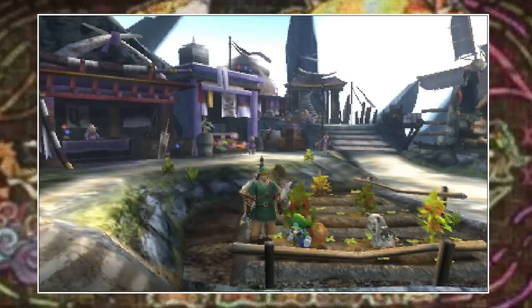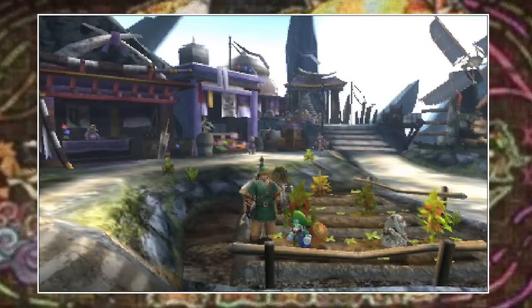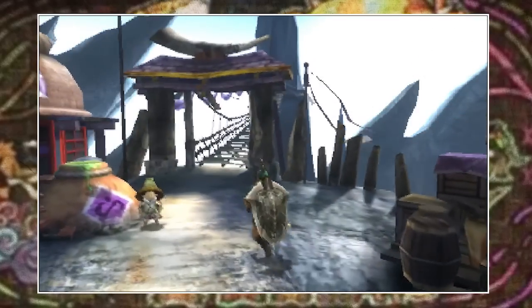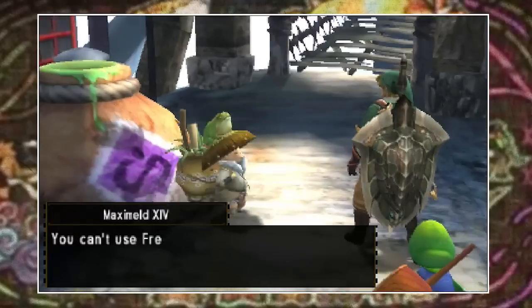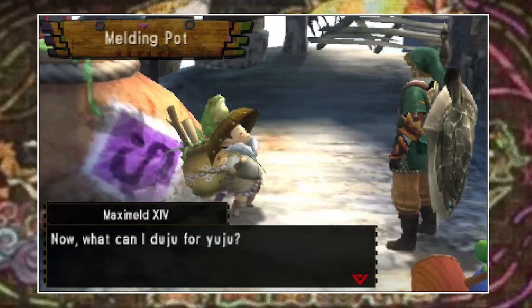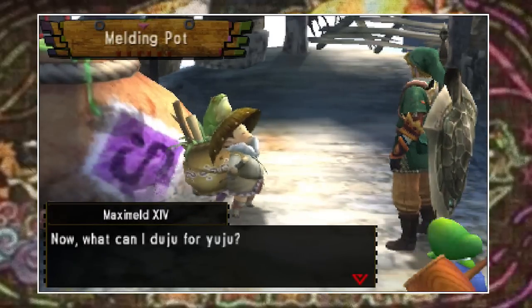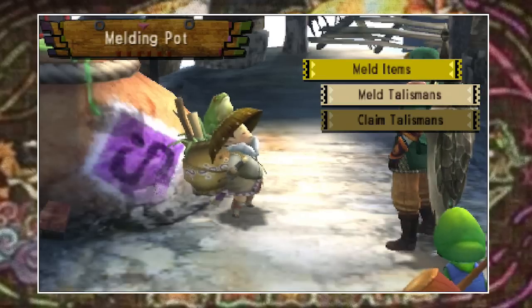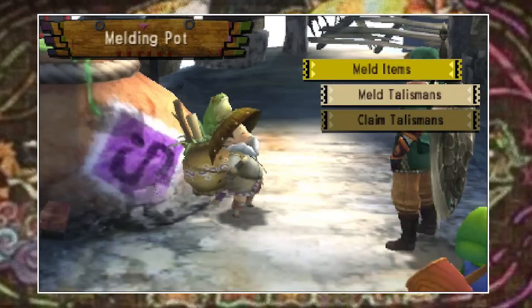When you progress through the single player campaign you will get to a point where you reach a village named Cathar. If you head to the back of the village you will find this funny looking chap named Max Meld the 14th. He operates the massive melding pot that sits behind him, and it's here that we'll be melding to both multiply items and create new talismans.